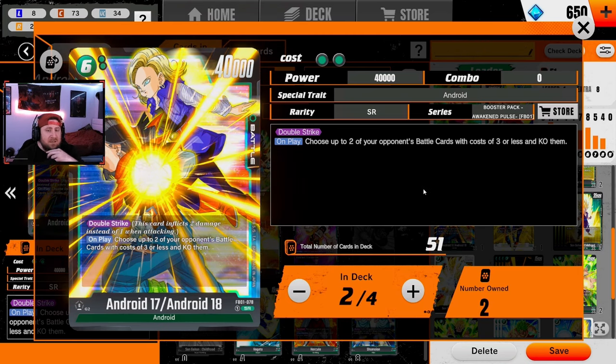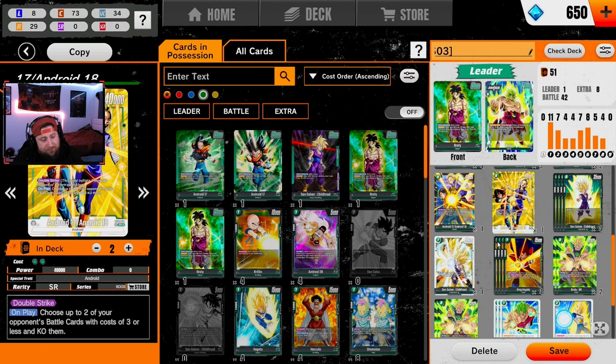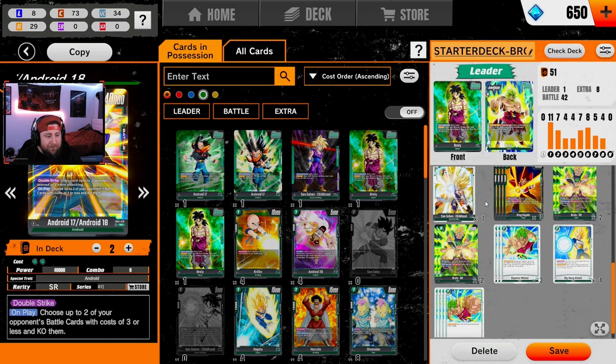I'm running two Android 17 and 18s. Six-drop is still awkward — if we go second, six is a bad spot because we ramp to three, go to four, play Vegeta to five, play Son Goku to six, and then next turn we're at seven or eight, dropping Broly. So this card is kind of in a bad spot. However, two of them is useful — you basically pitch this away or keep one. Against Yellow or Red specifically, it's really nice to just get rid of their three-drops.